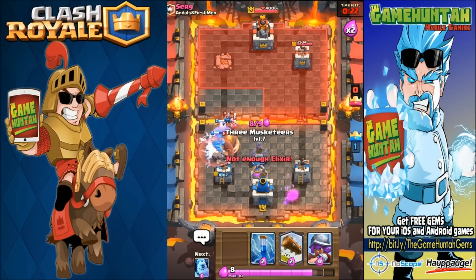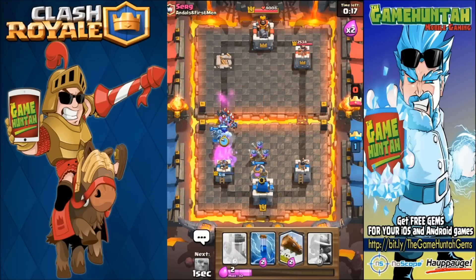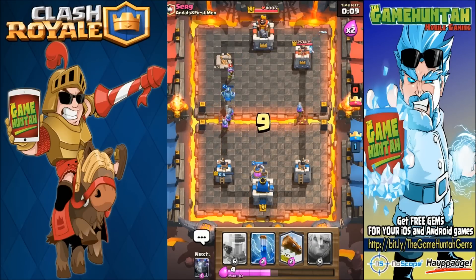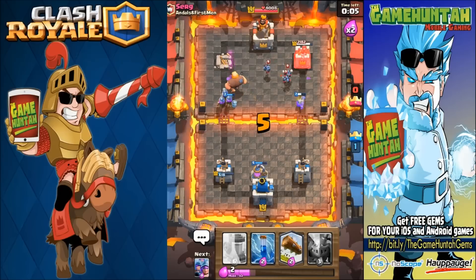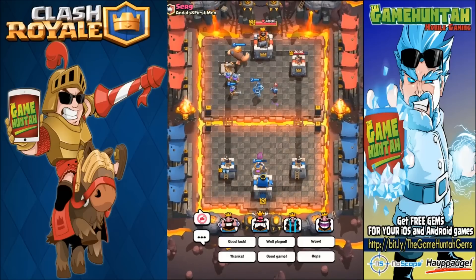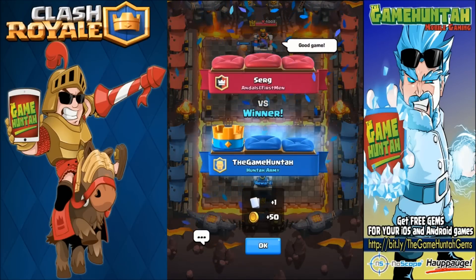I need my three musketeers right now — right there in the middle. It's going to protect the girls in case it's necessary. Let's go, we got this one! Put the giant in the middle to protect the girls. Don't release — three musketeers — it's a rocket. Good job man, well played! All right, let's go for another battle.